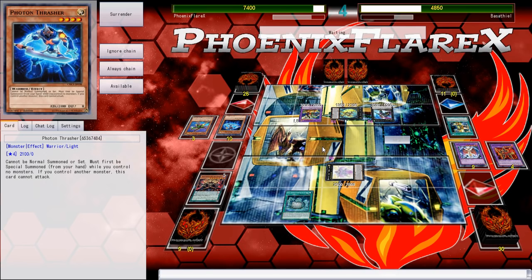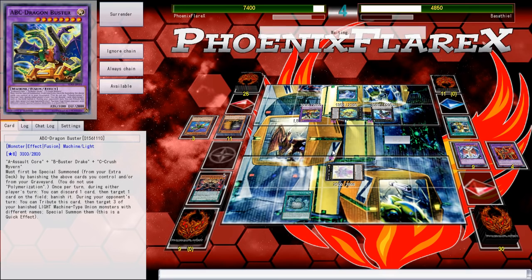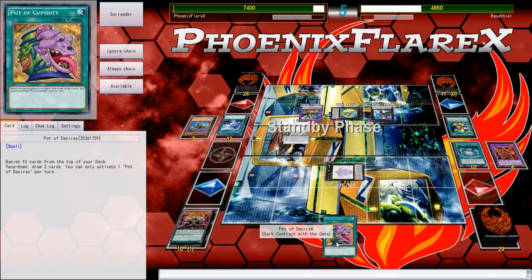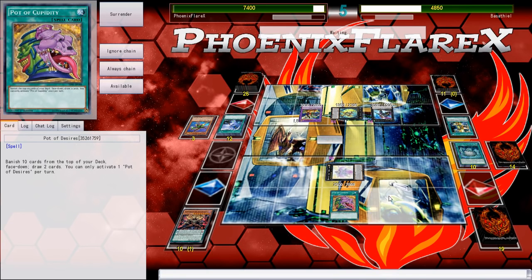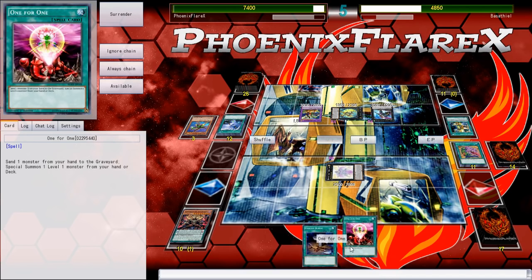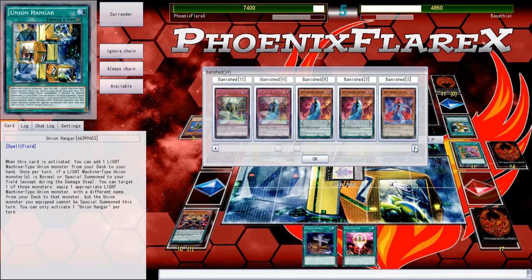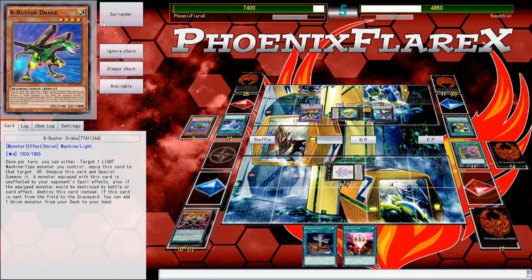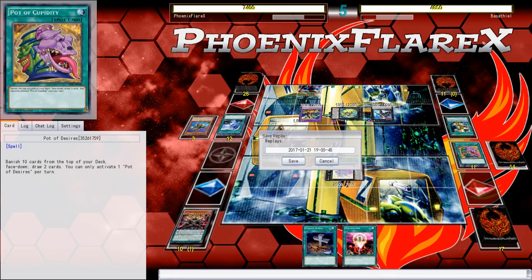He drew the Twin Twister but now he doesn't have an ABC Dragon Buster play because that requires cards in hand. But it doesn't matter — I still lose. Oh, hold on, we might get there. I don't know what two cards I can draw — it has to be a scale, One-for-One, and Foolish. One-for-One is not live and Foolish is also not live. We ain't doing shit. Let's go straight into the next game and hopefully I won't be such a dumbass.